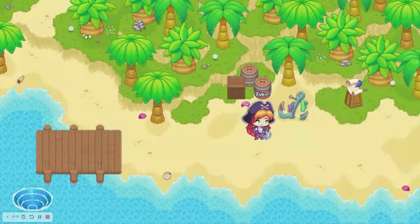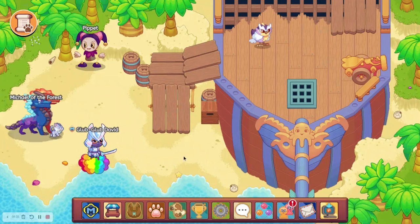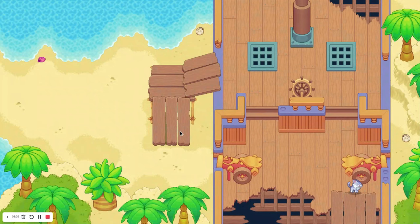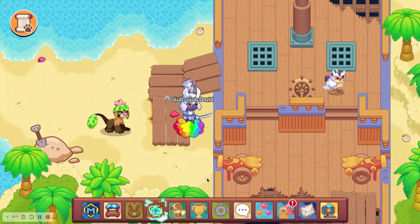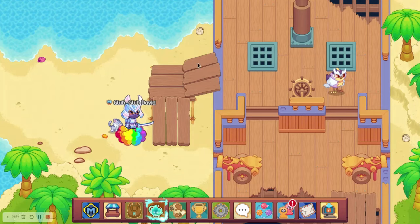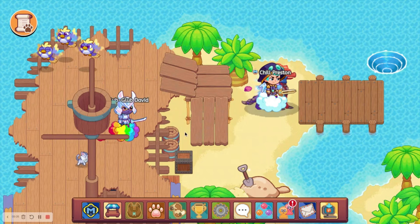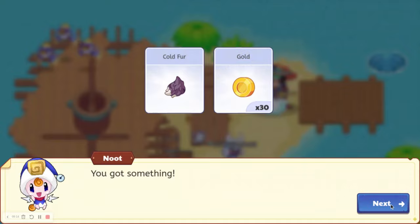Now let's go collect some cold fur, which thankfully is not in Bonfire Spire. Let's go to the right. We are going to have to battle it. There's now a monster down there for some reason but we beat the monster that we needed to. I don't think this skip is possible anymore. Let's go ahead and get this and we didn't get anything. There's nothing to the left so don't go over there. I have to look at the monsters now to know what skip I'm going to do. Got our first cold fur.